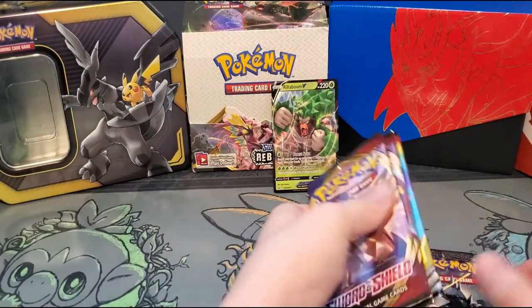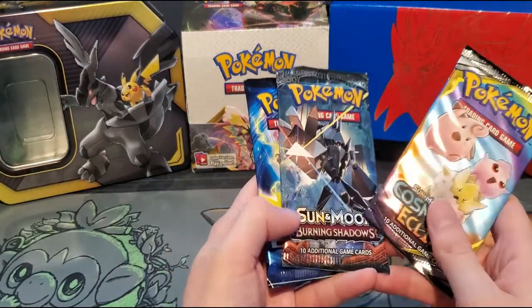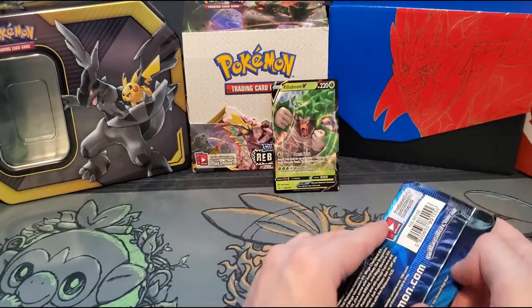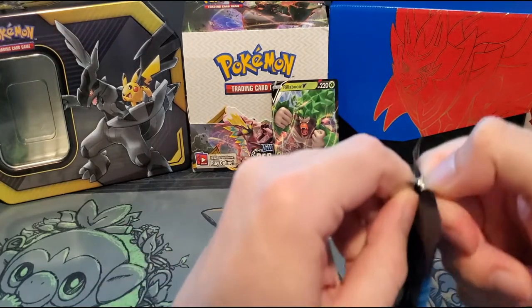So it looks like we've got two Sword and Shield packs, one Cosmic Eclipse, one Evolutions, and one Burning Shadows. We'll open them up in reverse order, so we'll start with our Evolutions pack.